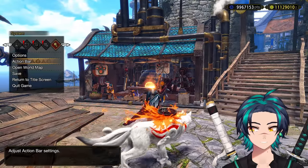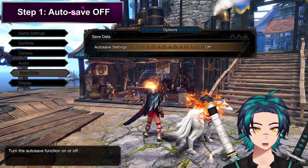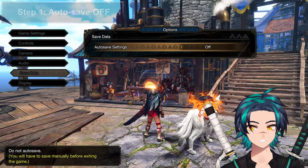First step is go to your options and then turn auto save off. Make sure it is not on, make sure it's off. This way your game doesn't save after everything you do.